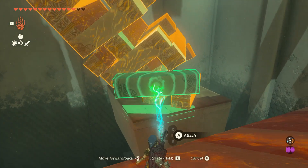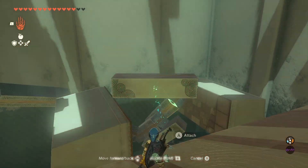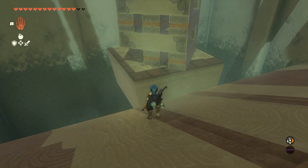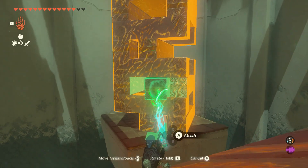You need to remove the pieces just right because if the tower collapses, everything falls and you have to try again. Grab this piece carefully so nothing else falls, and drop it over here.